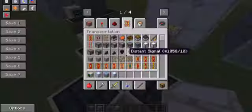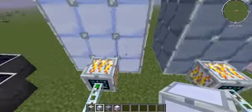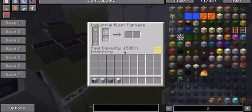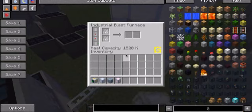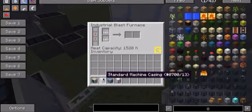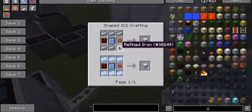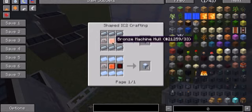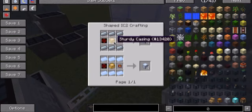Over here we have the standard machine casing. Each one of these machine casings gives it a heat capacity, which the heat capacity determines what more stuff you can make with it. The standard machine casing is the lowest one — you need 34 of these, but luckily the recipe gives you four. And you'll also need two electronic circuits and refined iron.